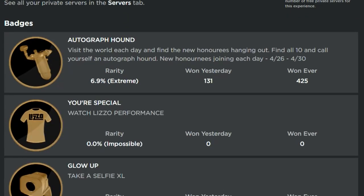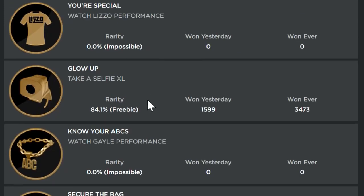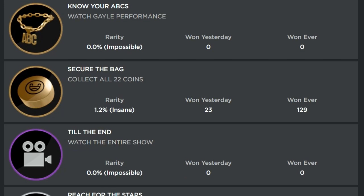Make sure you show up April 30th at 10 a.m. Pacific Standard Time — I'll make a reminder video to walk you through getting those badges. For the Autograph Hound badge, you have to visit all the different characters throughout the map. New honorees are joining each day from the 26th through the 30th. I've only found a couple so far, so I'll make a video covering the first day's characters and update as more appear.